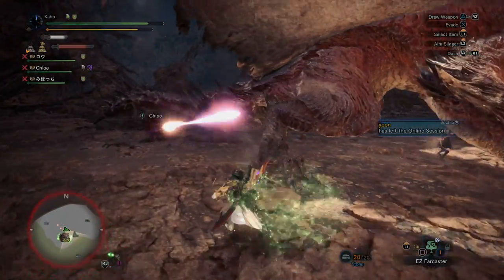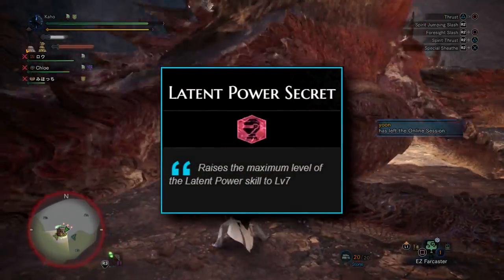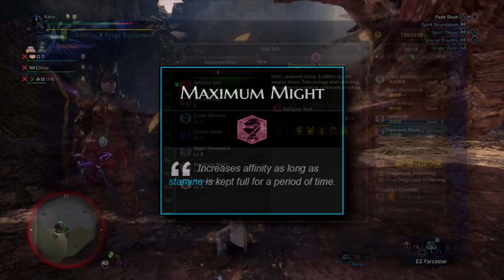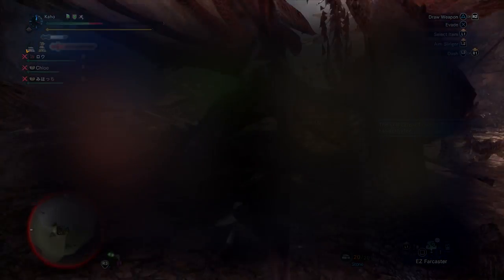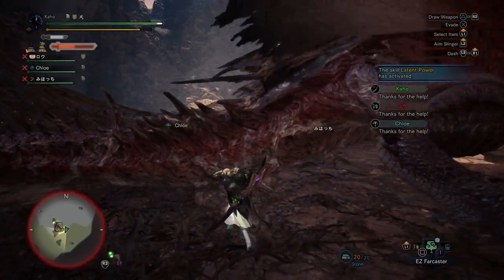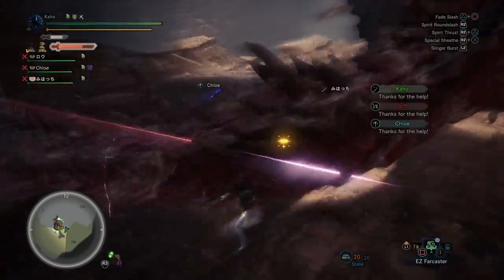So if you were going to target the tail to try to sever it, you would probably consider Latent Power Secret, or maybe Max Might, or maybe building the new Safajiva armor set, which gives you 40% affinity. In other words, weakness exploit has some real competition these days, just because you can go for that set bonus skill and 40% more with Crit Eye and an augmentation or two.